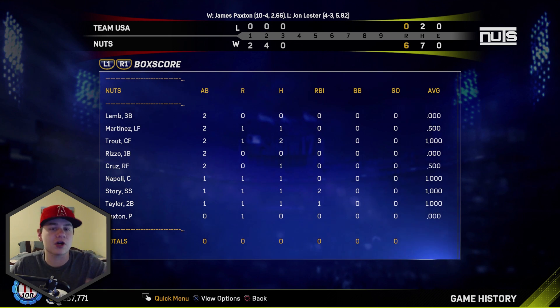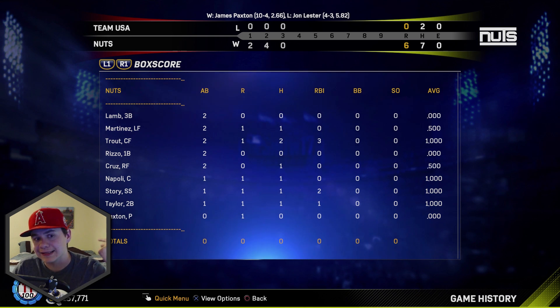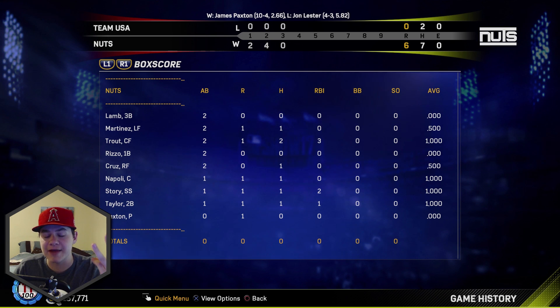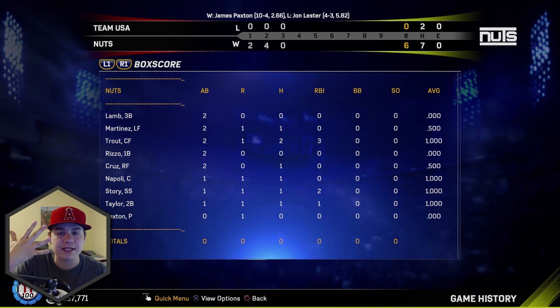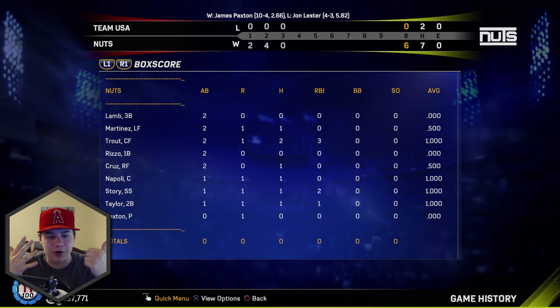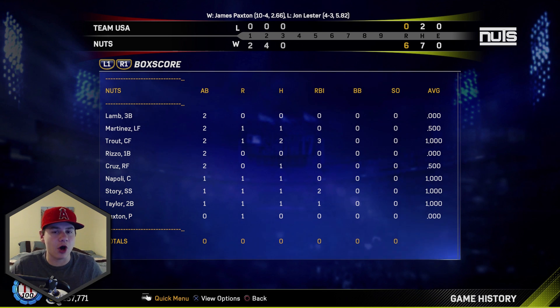We got way too many upgrades this episode. For this episode: we won the game — that's an upgrade; scored five runs — that's an upgrade; got a rage quit — that's an upgrade. Mike Trout got two hits — upgrade; two or more RBIs — upgrade; stolen base — upgrade. Six upgrades in this episode. The fact that we got six tells me I have an all-gold team and I need to make this more challenging.